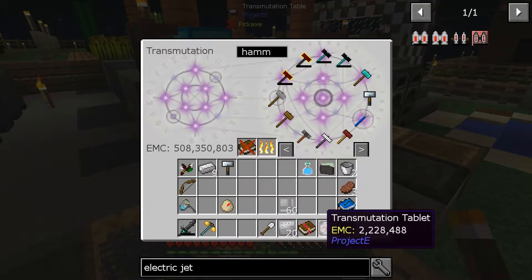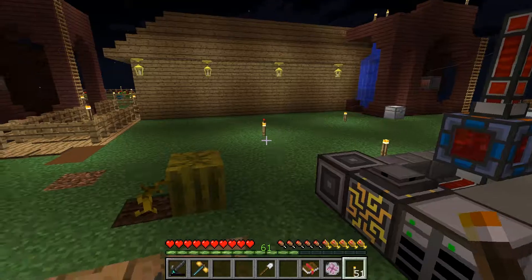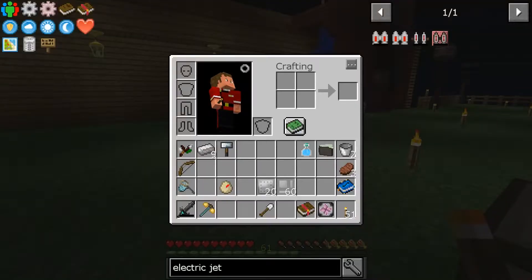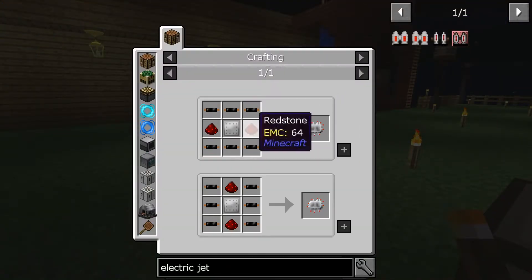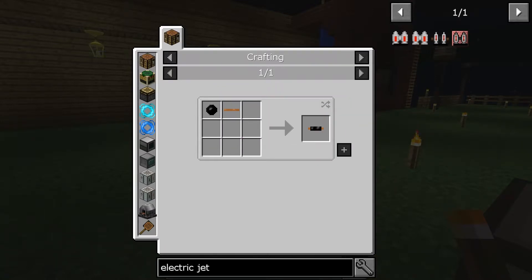There's my new hammer and I got twenty plates here too. We're making ourselves one of these things — insulated copper cable. We're going to need rubber and copper cable.